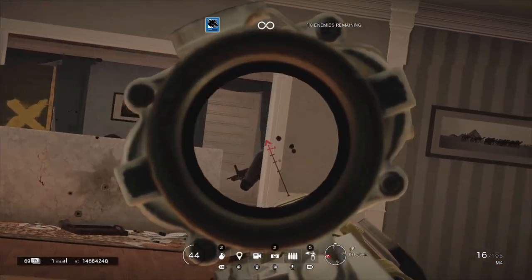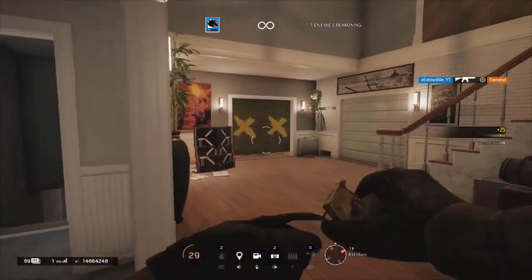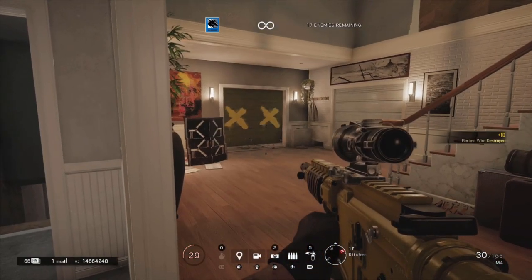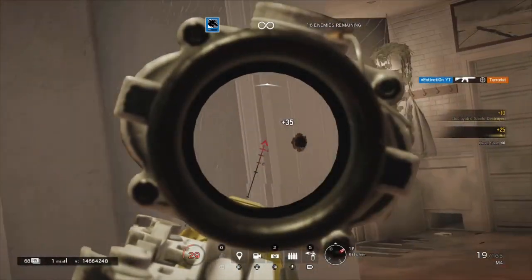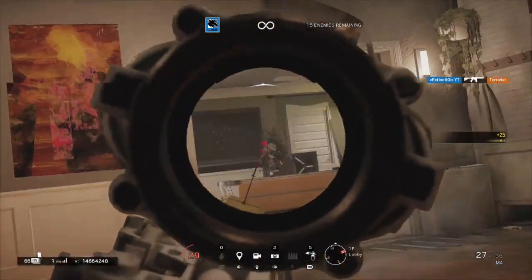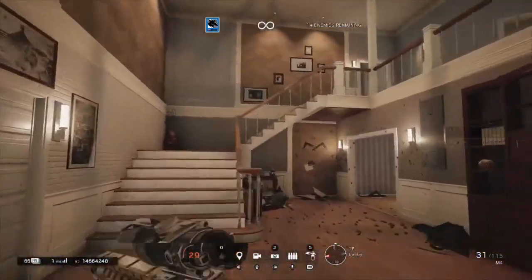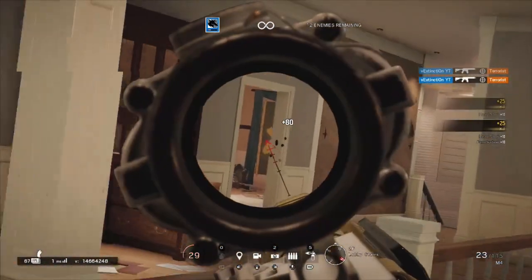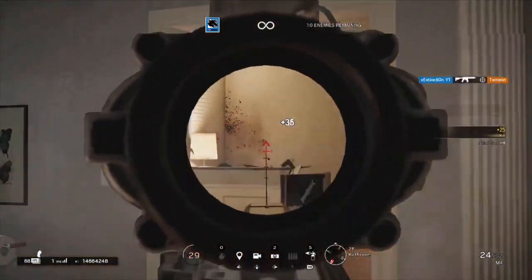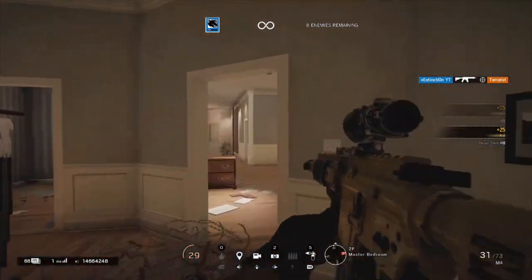Bandit is one of the most powerful defensive operators and the complete counter to breaching through reinforced walls — and Maverick is the direct counter to him. If you're playing Maverick, focus on going against Bandit. If there is no Bandit, let the hard breachers do their thing and shift toward fragging. Maybe get hatches instead, leaving Thermite or Ace to handle walls with their more important breaching services. Maverick can be a great fragger — he has a great weapon, solid damage, solid fire rate — but focus on support first.